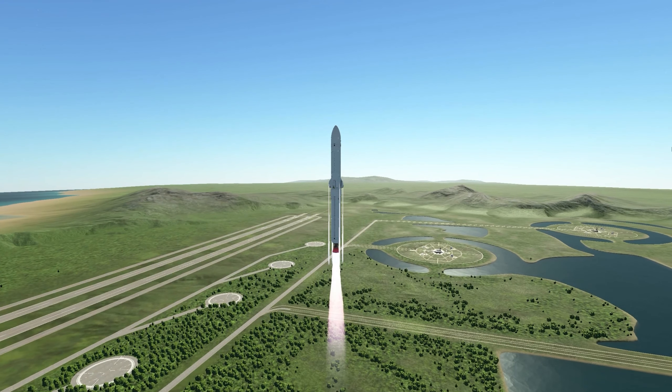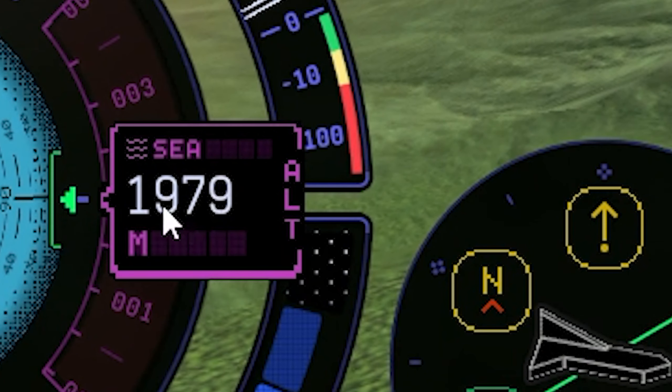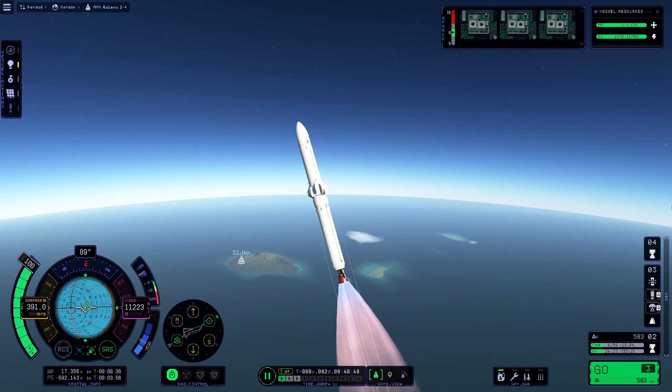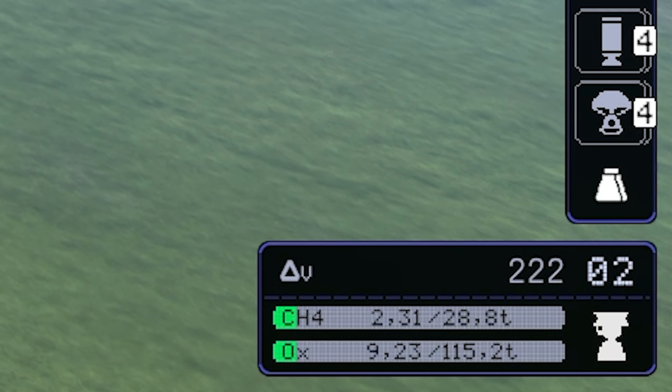I hope we don't get into any trouble. At 2000 meters, let's start the gravity turn as we reach the next phase of the atmosphere, so throttle up a bit. Once again we see the little islet with the old airport in the back. Let's head for our prograde to prepare for the decoupling.